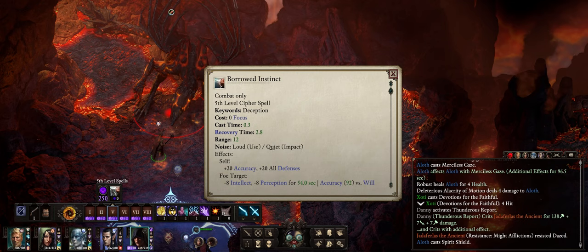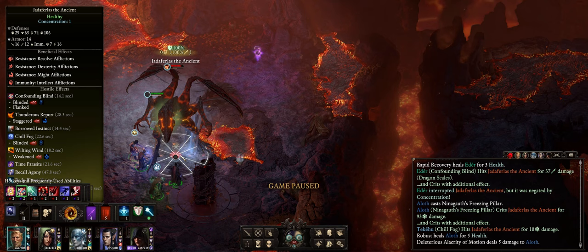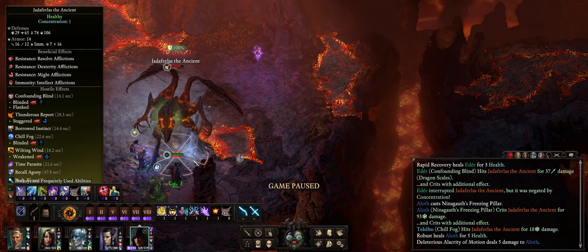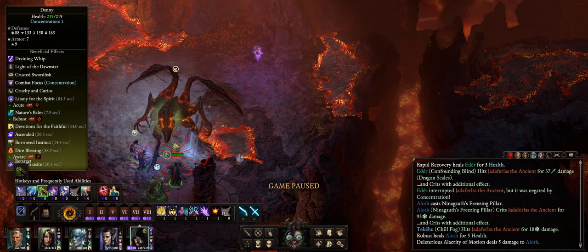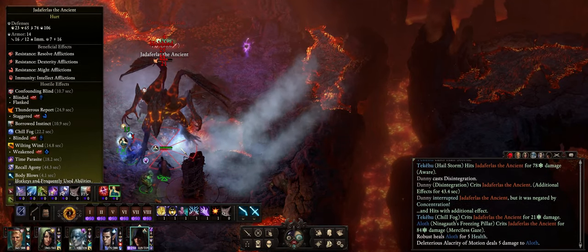Now let's go for Borrowed Instinct with our Cypher and Wilting Wind with Aloth. Now his Fortitude is at 65 while Will is at 106. And we have Confounding Blight, Thunderous Report, Borrowed Instinct, Chill Fog, Wilting Wind, Time Parasite, Recall Agony, and lastly Adair's weapon effects — quite a lot of debuffs going on. Let's just add a Disintegrate. There's nothing really the poor Red Dragon can do to survive.